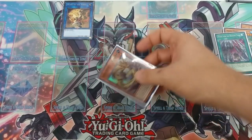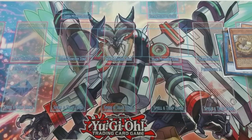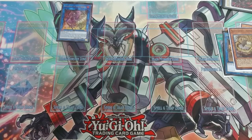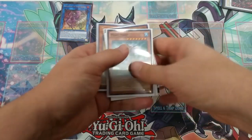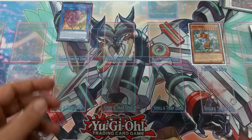We're going to special summon the Adhara and link these two away to special summon the Shaman from the Extra Deck. Same as before — discard a random card from our hand to target Mermer and special summon it. Now activate the effect of Mermer to summon three tokens.